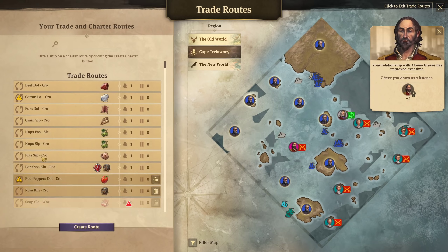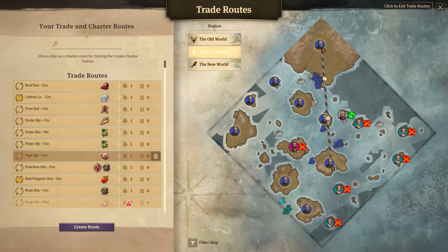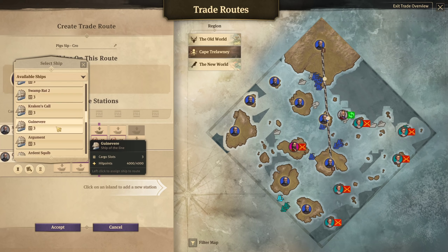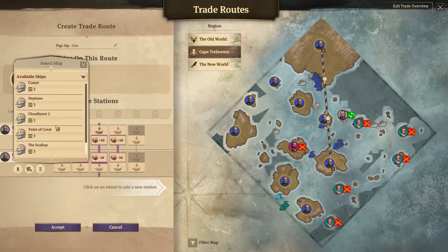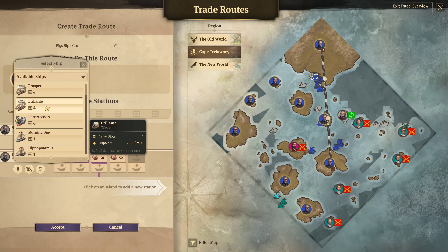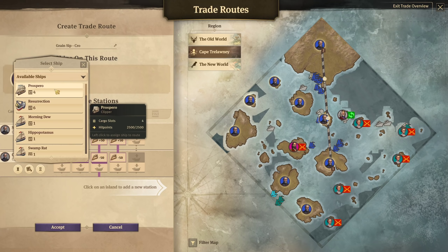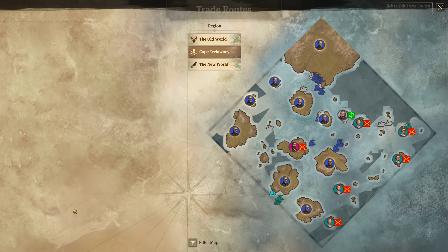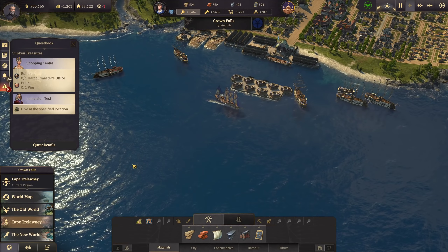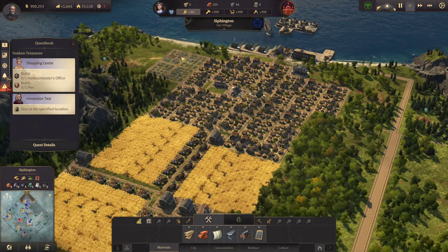One of our ship of the lines will work on that route. For beef it should be fine, but we do want a second ship on the pig route because I need more pigs to Crown Falls. Brilliante will take the pig route, and for grain I'm going to get Prospero. That should be fine for now since we need more ships on those routes.